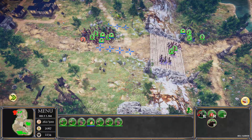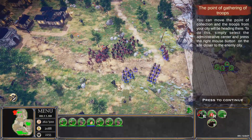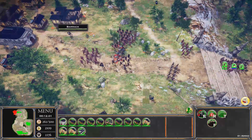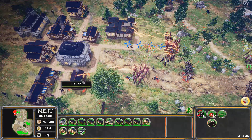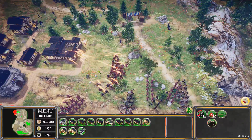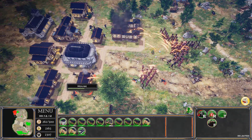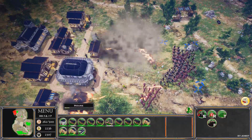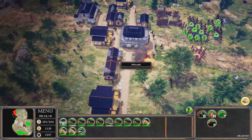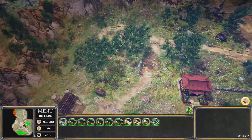Troops are duking it out with enemy soldiers down here and the enemy is getting wiped out. We can move the troop collection point. Torch some buildings! The enemy only had one defender — maybe I should have played on Normal. That felt underwhelming; I could have had a better experience on a harder difficulty.